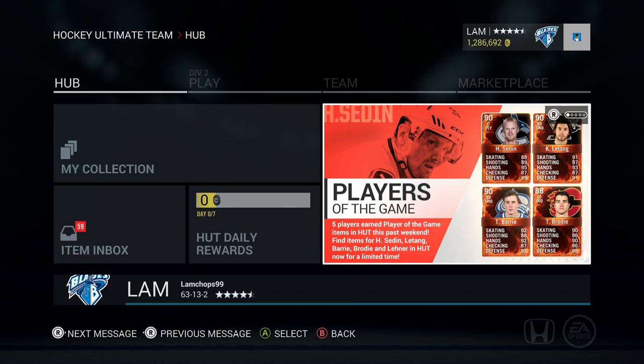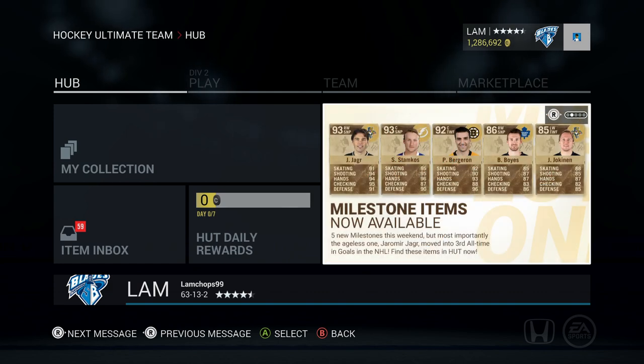As you guys can see, there are some pretty nice cards out including some Player of the Game cards and some Milestone cards as well as some Stadium Series cards. We'll go through them before I tell you what packs I'm opening. The Player of the Game cards out right now are Henrik Zedin, Chris Letang, TJ Brody, and Tyson Berry - all pretty sick cards to have on your team.